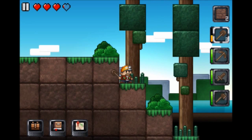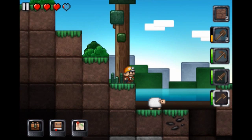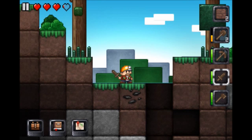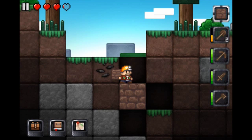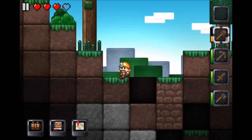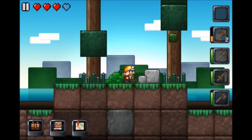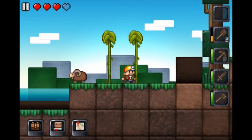So we'll just get some more wood. We should get this white sheep down here because apparently Junk Jack is racist towards brown and black sheep, and you can only make a bed with white sheep.